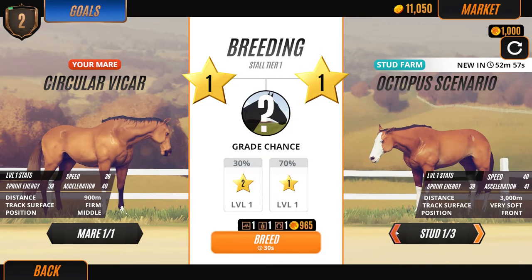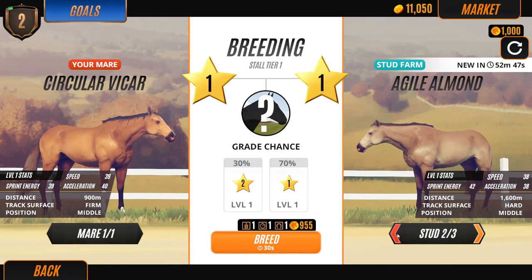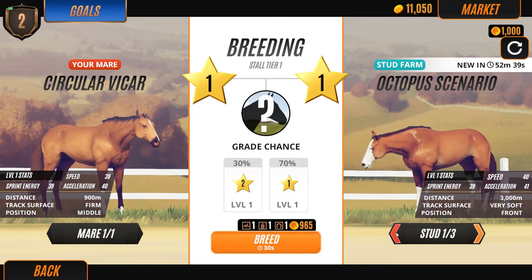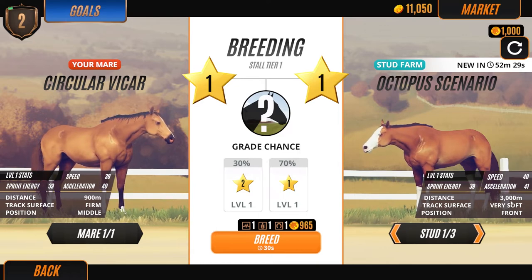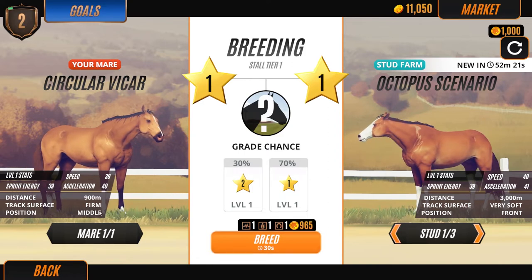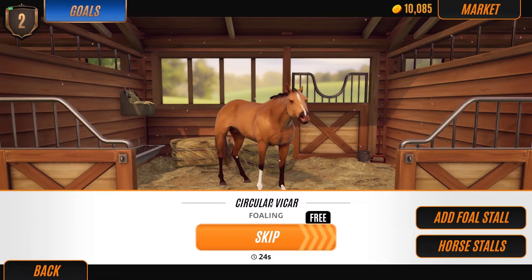Only two studs available right now, with a new one in 52 minutes. Let's use Octopus Scenario because his stats are pretty good for level one - decent distance and he likes being in the front. I don't know if the middle position thing is suitable for me. Let's breed these two. Breeding successful!